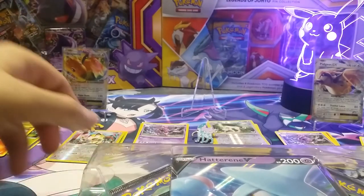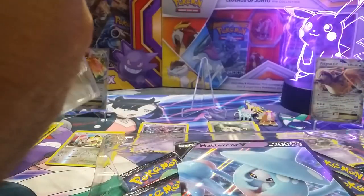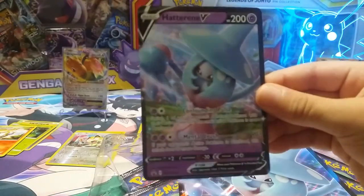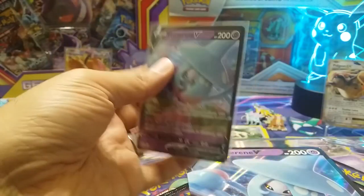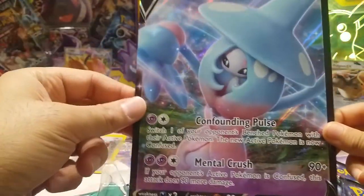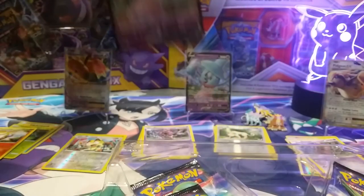Hopefully if we don't get anything in this, I don't think I want to do Champion's Path anymore. It's so hard to find and the demand is crazy. And then with the new set — Shiny Vault — coming out, we gotta figure out how to get that in time. Here's the Hatterene V card — we need to sleeve that one. This is our first Jumbo card ever — we've never had a Jumbo card before. All Champion's Path packets are the same — look at that centering. That centering is great.